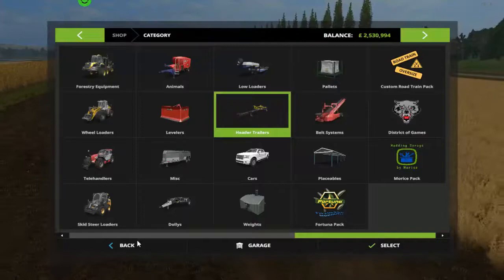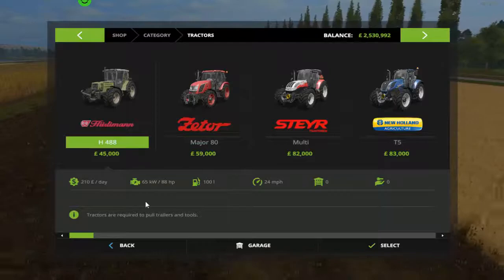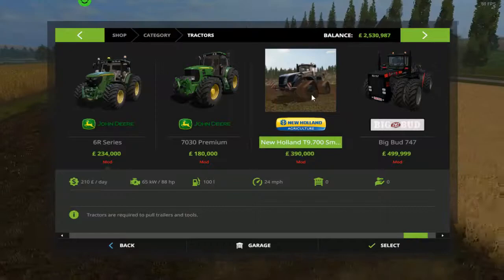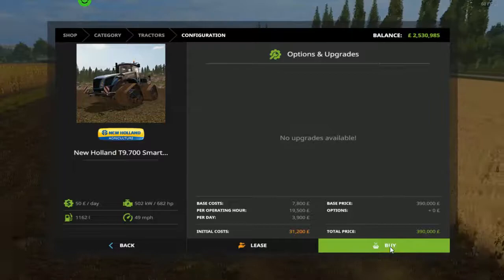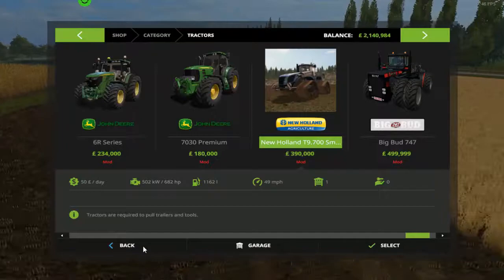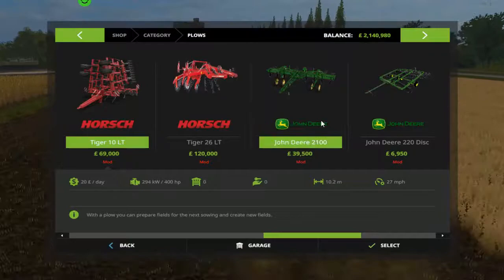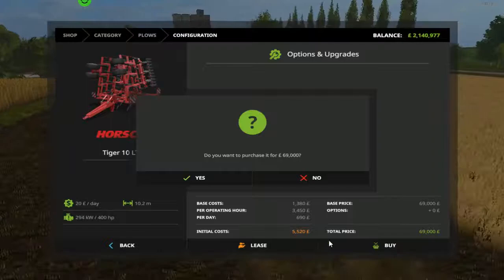Let's get back to the shop and get ourselves a tractor and a plough. Should we go for a big tractor or medium tractor? We've got this New Holland here - should we just go for that? It might be a bit big for some of the fields but it's a tractor. We've got that, and now we need a plough. Let's see what ploughs we've got - that one will do for now. We'll get that one for the minute.